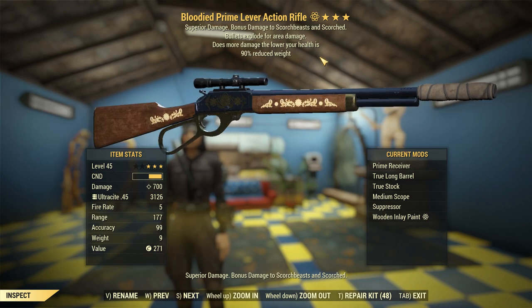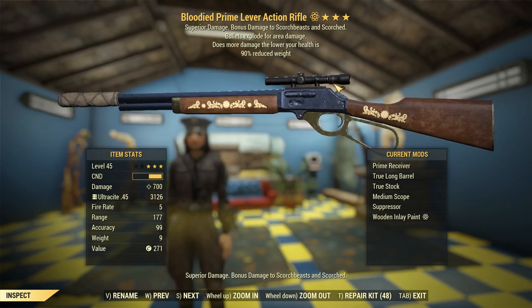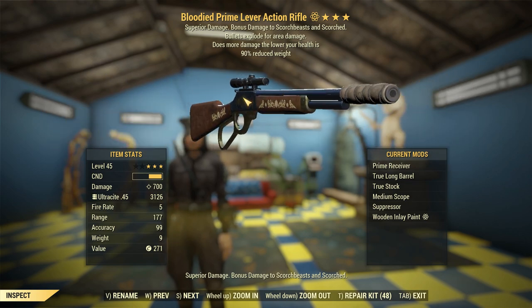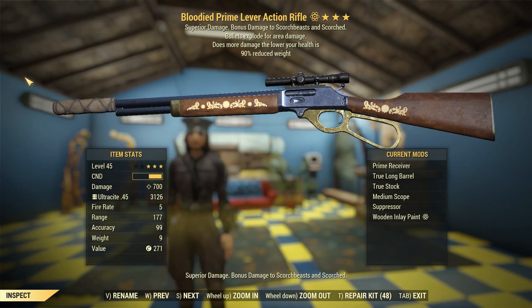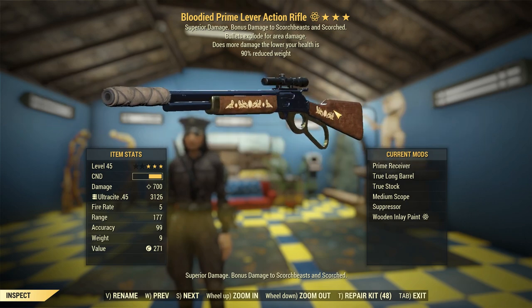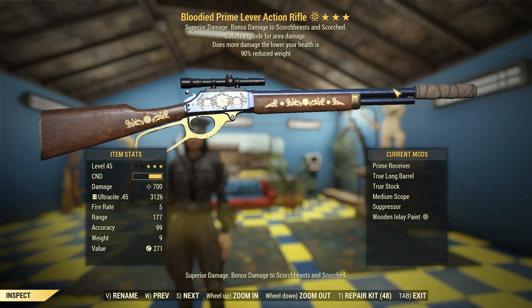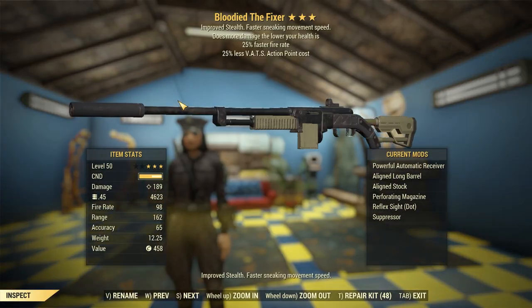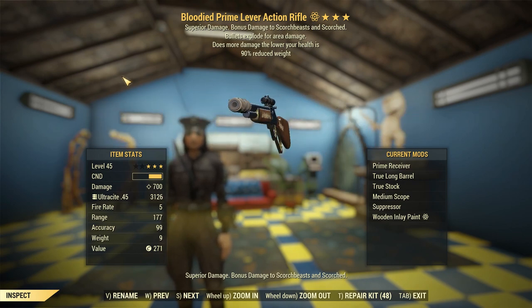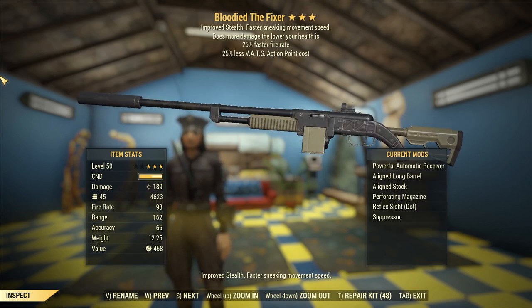The lever action rifle is one of the best snipers in the game, but it's not without fault. It only has five ammo capacity despite the elongated tube, so you'll be emptying it very fast and the reload speed is long. Another flaw is the lack of a magazine attachment point — you can't get any armor penetration benefits like you could with a perforating or stinging mag on something like the fixer. This weapon is kind of blunt force trauma. We do get Tank Killer to boost armor penetration a little, but it's far less than you'd expect.